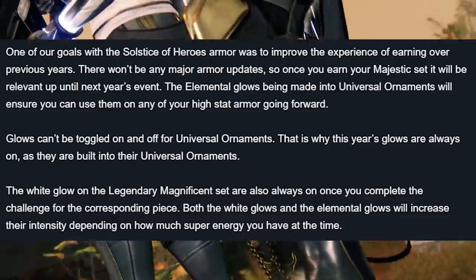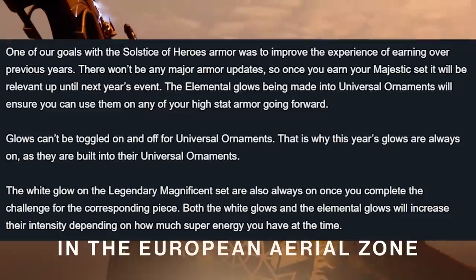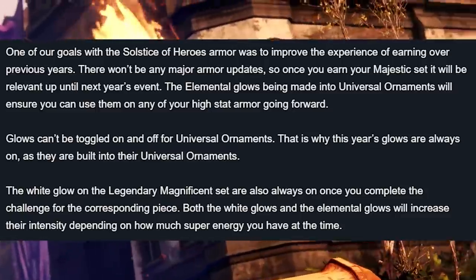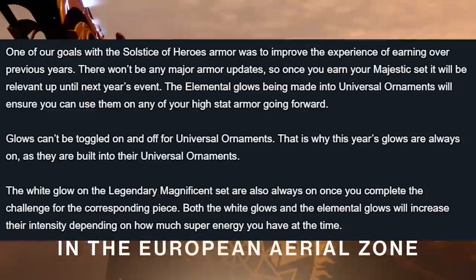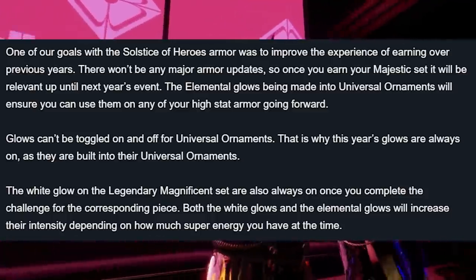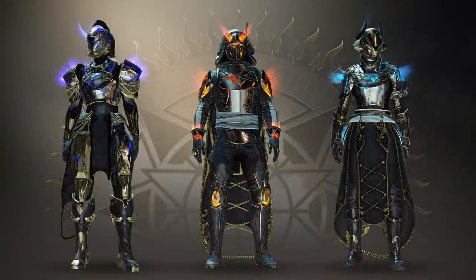Already I'll say that this year's Solstice event seems to have a leg up over the previous Solstice events. Bungie states one of their goals with Solstice of Heroes Armor was to improve the experience of earning over previous years. There won't be any major Armor updates, so once you earn your Majestic Set it will be relevant up until next year's event. The Elemental Glows being Universal Ornaments means you can use them on any high stat armor going forward. Glows can't be toggled on and off — that's why this year's glows are always on, as they're built into the Universal Ornament. Both the white glows and elemental glows will increase their intensity depending on how much super energy you have.